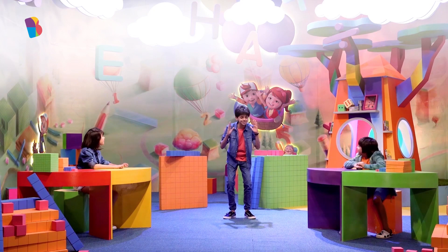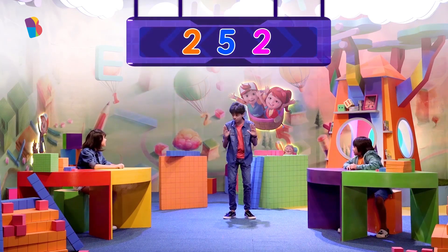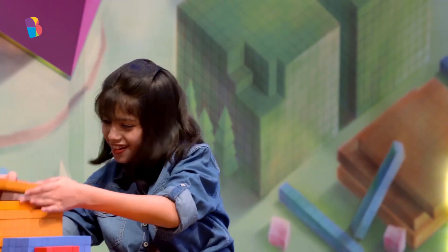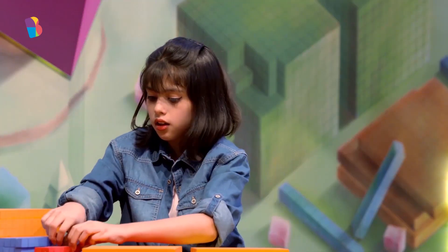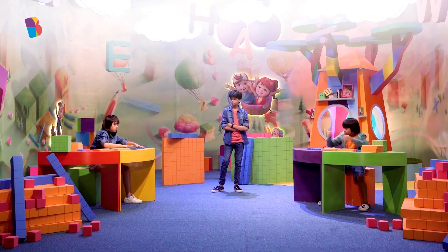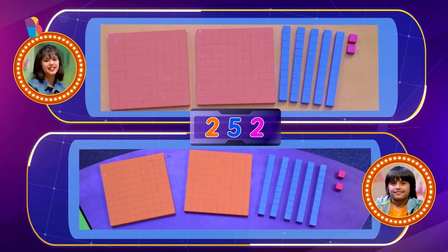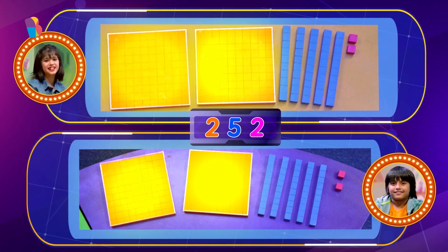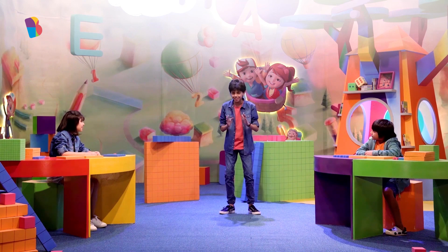The first number is two hundred and fifty-two. The first one to finish wins the round. Ready? Three, two, one, go! Abhyan and Riva are hard at work — who will figure out the place values first? I'm done! I'm done too! The number was two hundred and fifty-two. Both participants have two flats,